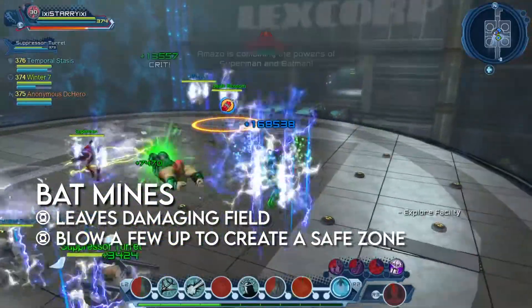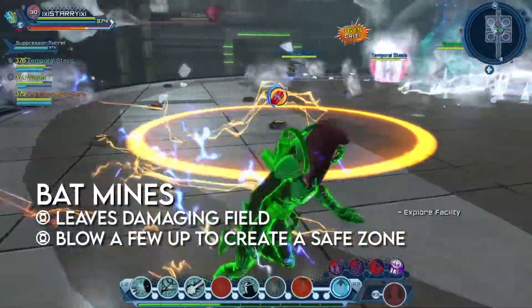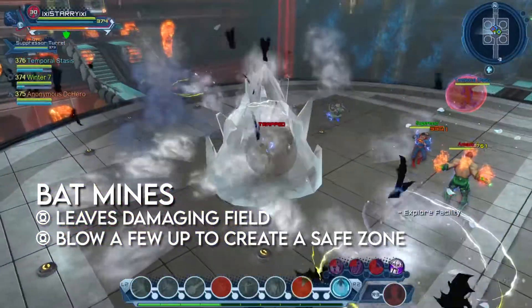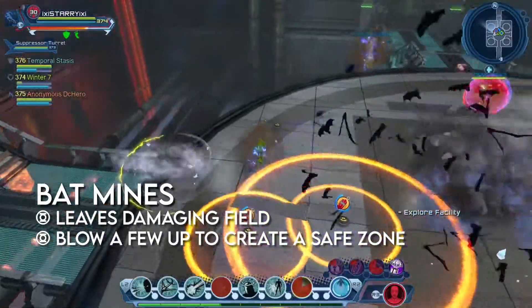Amazo will zip around the room, putting down bat mines on the ground. These mines will explode, dealing damage and leaving a damaging bat field in the area if touched. These mines stay on the field until triggered, so players can carefully destroy a few on purpose to create a safe zone for themselves.